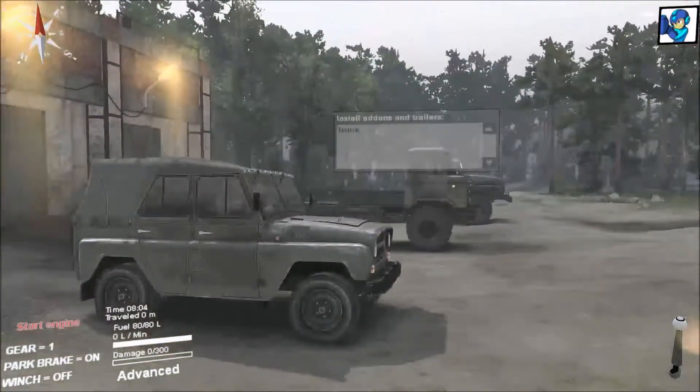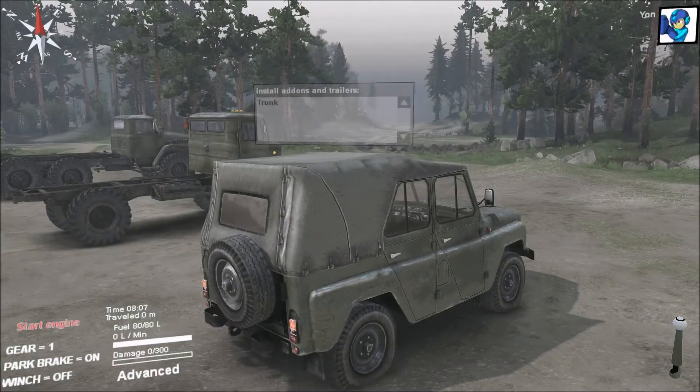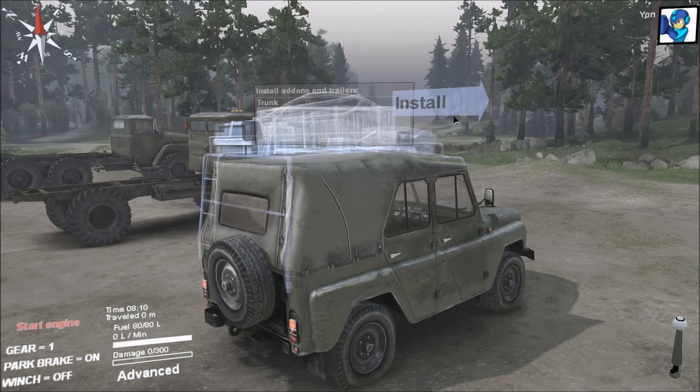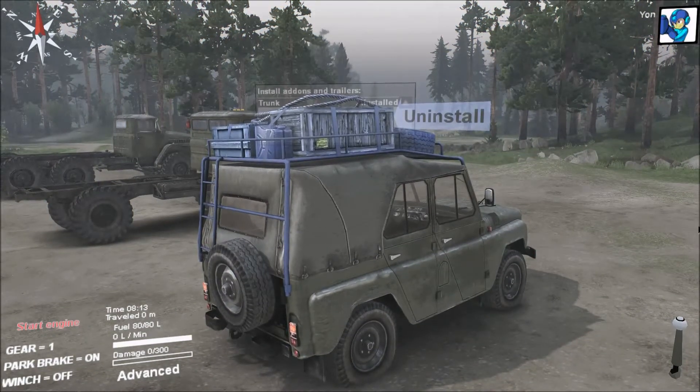We've got this Jeep here, we've got a 4x4 truck and a 6x6 truck. We'll take each one of them out for a spin, but there are a few things you can do. You can have some add-ons for each vehicle. This one gives us 200 repair points, which is great because we're probably going to need them.